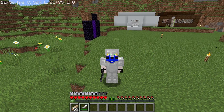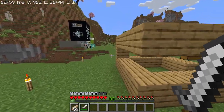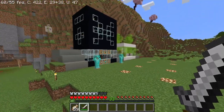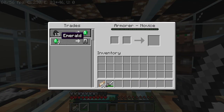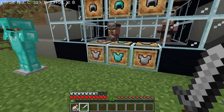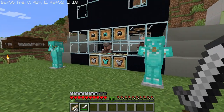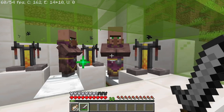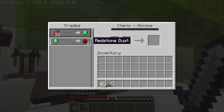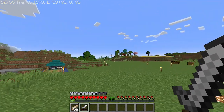With all these emeralds, everything becomes so much better because we can come over and trade with the other villagers. For example, the armorers — we can trade emeralds for iron leggings, and when they're maxed we can trade for diamond armor. Same for the clerics — we can trade emeralds for redstone, ender pearls, and even bottles of experience in the future.